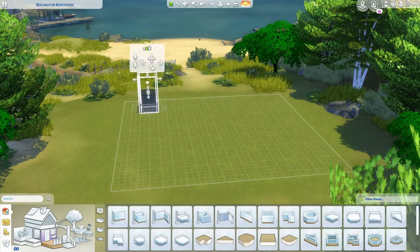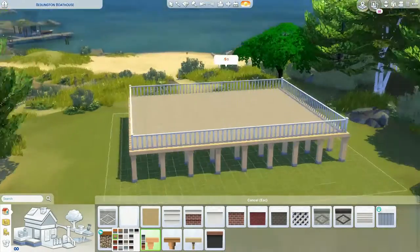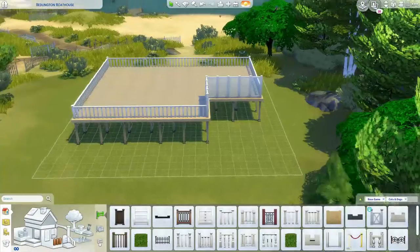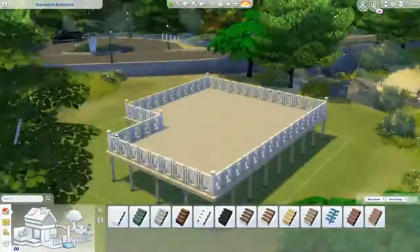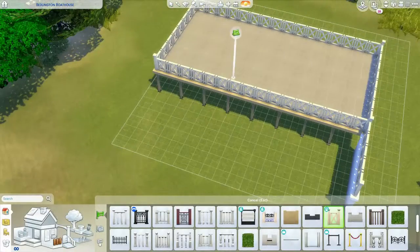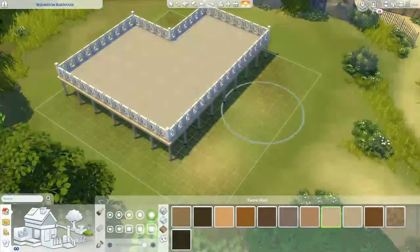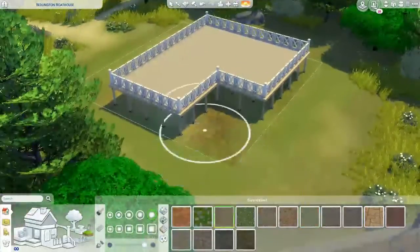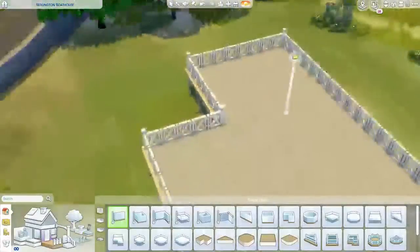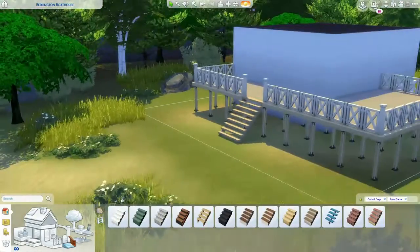Hello everybody! This is my rental beach house build in Brindleton Bay using only base game and Cats and Dogs. This little area right by the beach has always screamed to me either timeshare or beach cottage — something I could definitely see a lot of Sims going off for a weekend to get some time by the beach. It could also be a summer home or even a full-time residence for a beach bum Sim.